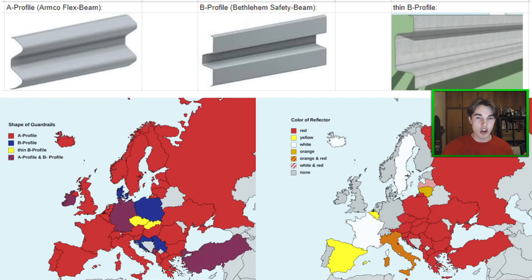Next we have a super applicable hint to do with guardrail profiles. At the top of the screen you can see A profile, B profile, and thin B profile guardrails. The most common by far is the A profile — with rounded edges — found in all the red countries and also in the purple countries. In the purple countries you can also find the B profile guardrail, which has flat edges. This is seen most prominently in Serbia, Croatia, Poland, Denmark, Ireland, Germany, Turkey, and Montenegro. Czechoslovakia has the thin B profile. This can really help for North Macedonia and Serbia toss-ups where both countries don't use an antenna, and also to distinguish Croatia from surrounding countries.